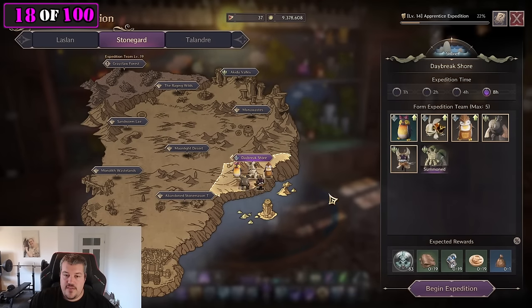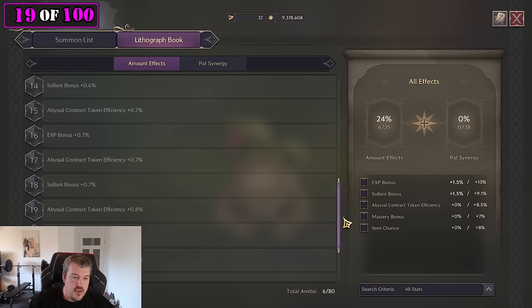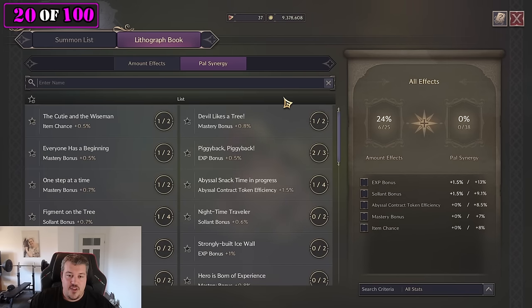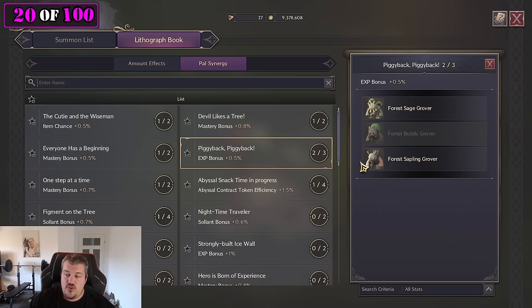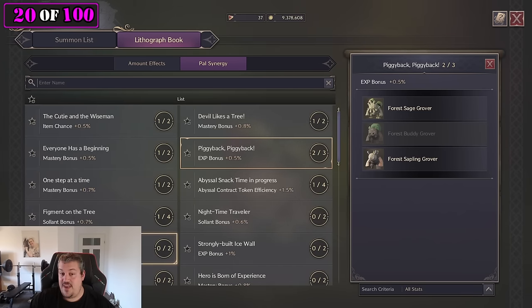Expeditions can be canceled at no penalty if you want to change location or accidentally took the wrong army toy. Army toys are not only good for healing and collecting loot — they're also a collectible, so the more you get, the more values you unlock for the amount effect, like solent bonus, abyssic contract talking efficiency. Collecting as many army toys as possible is really nice. Another way to get bonus stats is the paw synergy, where similar army toys like forest ones complete a pack for bonus effects — really good bonuses like mastery bonus and item drop chance.